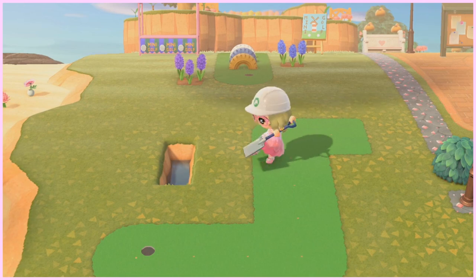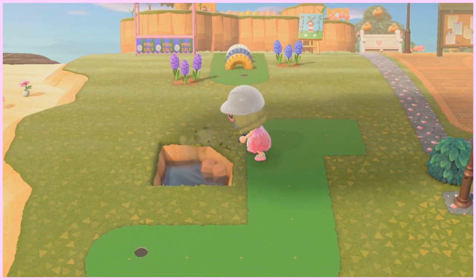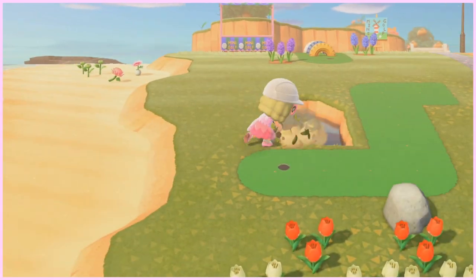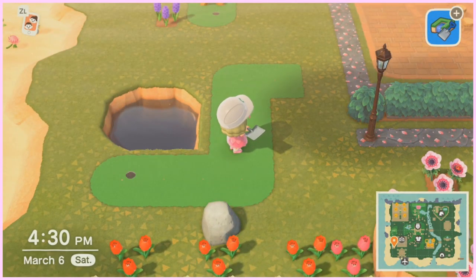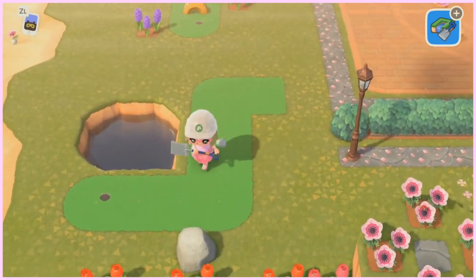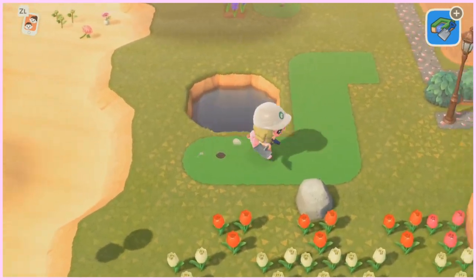You can also terraform some water next to it, so that way if they hit the ball in the wrong direction, they've got to go get another one. It's funny because this mini golf course actually looks like a giant snake — it's really, really cute. Or like a little caterpillar. What should we name him, guys? Leave a name for him down in the comments.